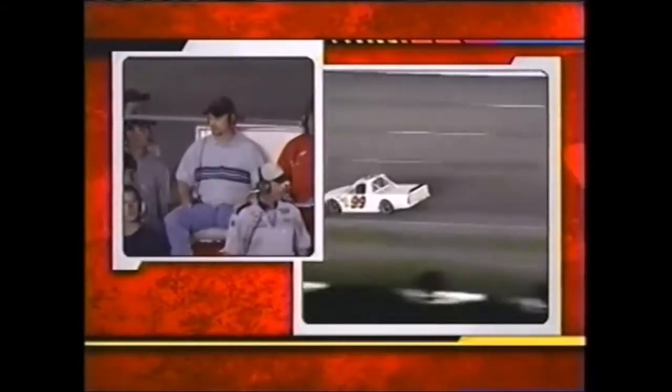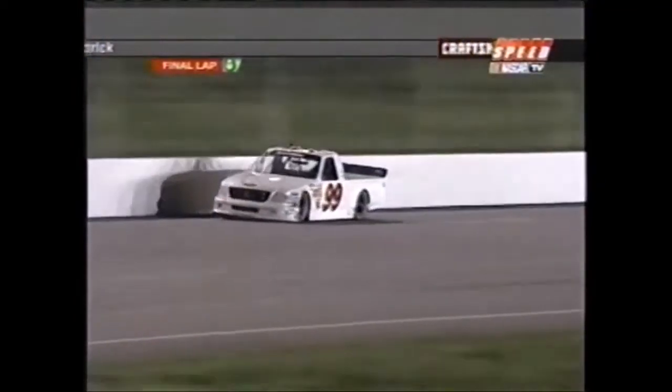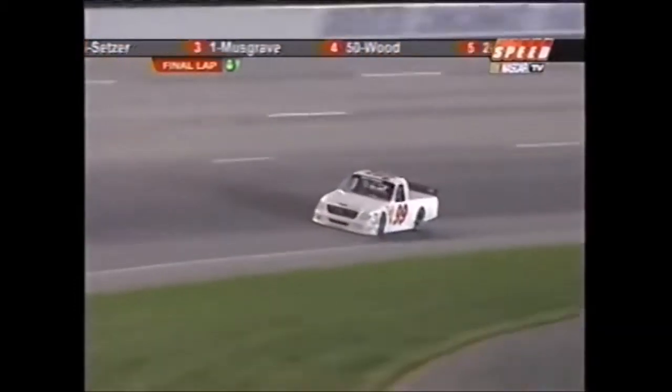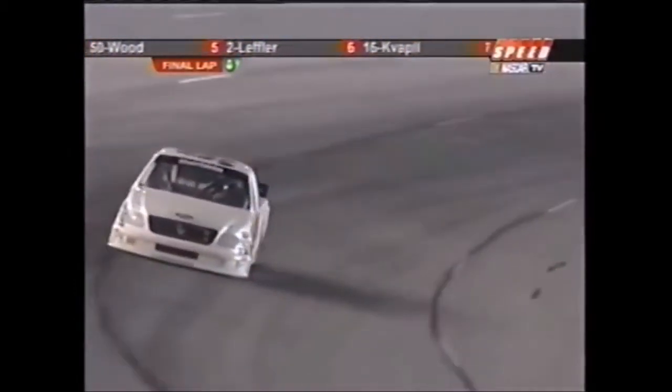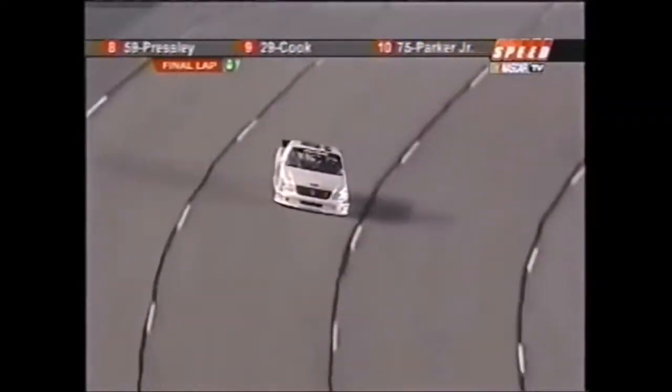Carl Edwards could be claiming his first ever victory in the NASCAR Craftsman Truck Series, and there's a great race for second. You saw Musgrave getting into turn one — he was going to make a move. Carl's out front, unsponsored. The unsponsored 99 Ford of Carl Edwards makes his final turn, coming out of turn number four, he sees the checkered flag and wins.